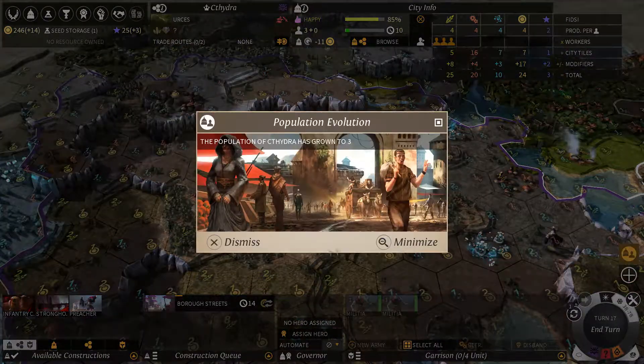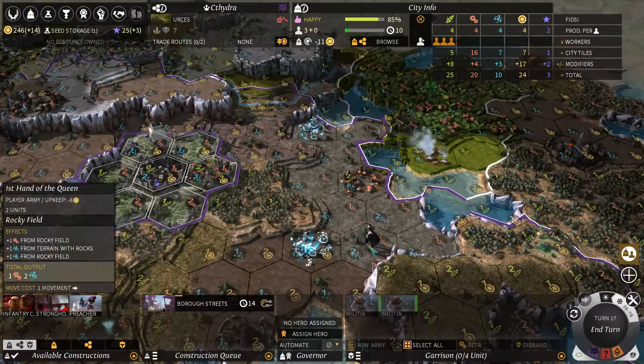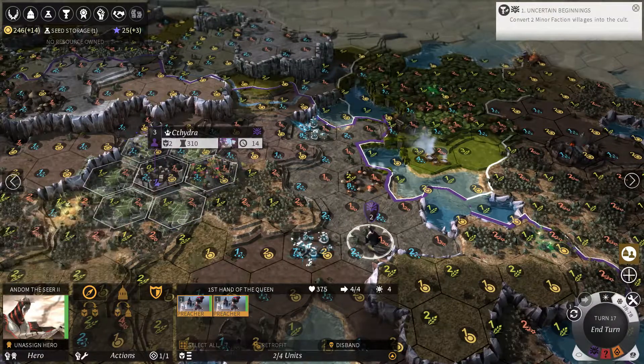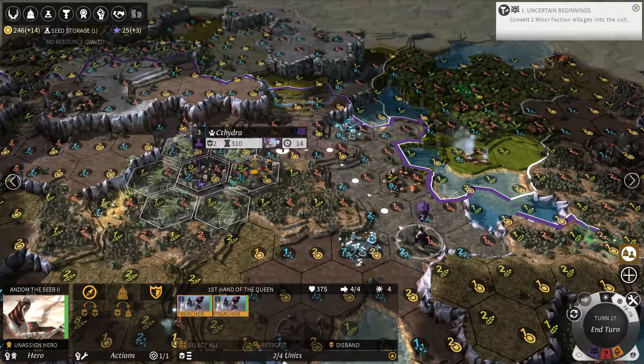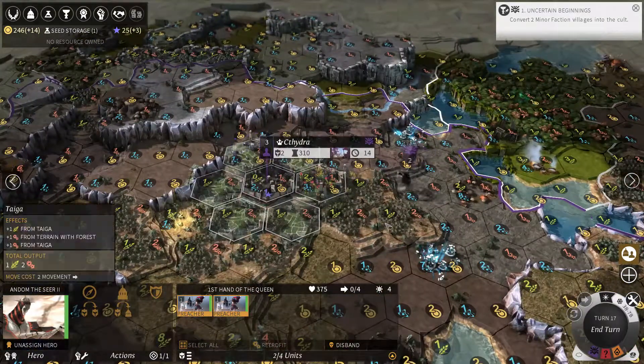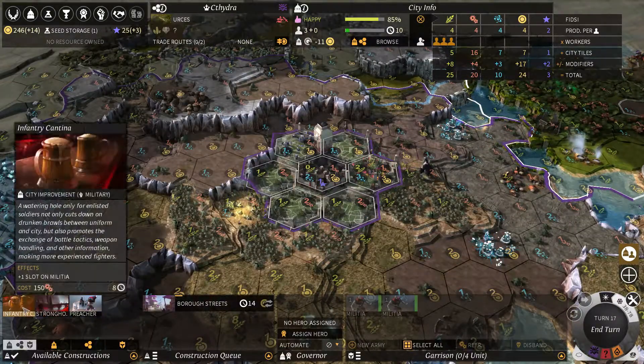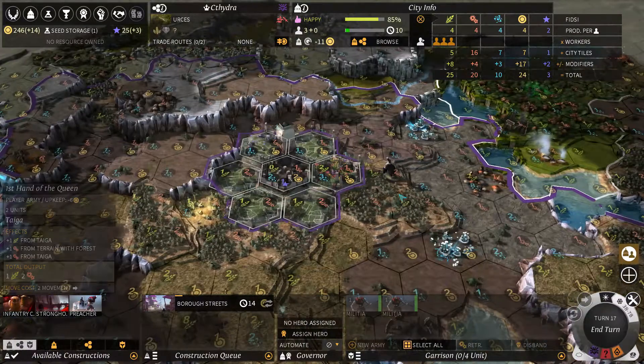Just like Civ and all those other games, there's a little notification tab on the right side. A lot of things feel very familiar if you've played Civ 5 or even Warlock — which is also a great 4X strategy game I'd recommend. Check out Warlock 2 if you can; Warlock 1 is pretty much the same but Warlock 2 is better.